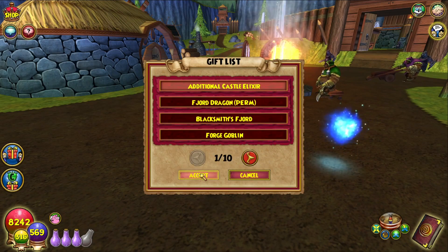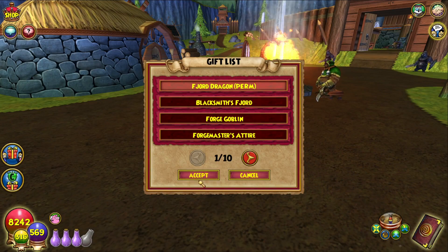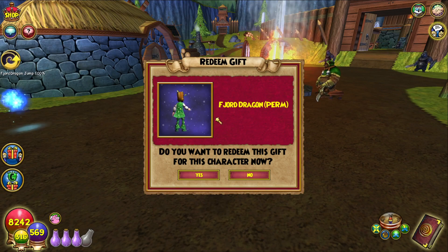There's no castle — we're gonna need that. The Fjord Dragon is a permanent mount at 40% speed. No idea what this looks like; I haven't seen it.